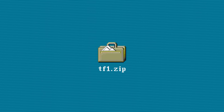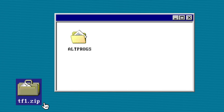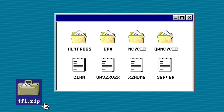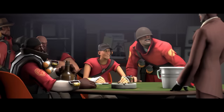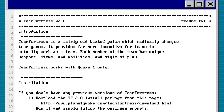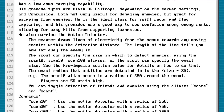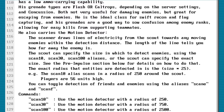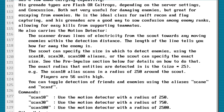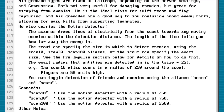Back in the original Quake Team Fortress mod, the entire thing came in a zip file. Within that zip file, a readme was included. Within that readme, instructions on how to install the mod — but further down, they took the time to write down what each class's purpose and objective was. This is especially interesting because it's written by Robin Walker, giving us some insights into their design intentions.